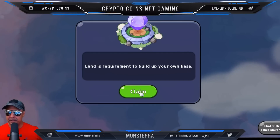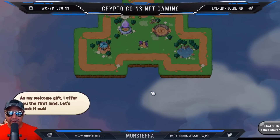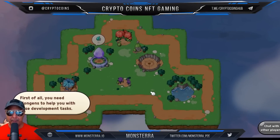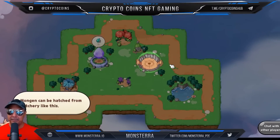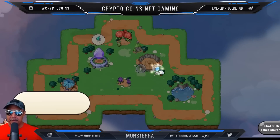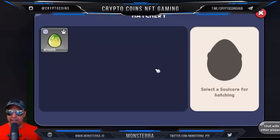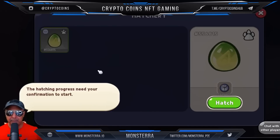It says land is required to build up your own base, so let's claim that land. Boom, we are in! First of all, you need Mongins to help you with base development tasks. Mongin can be hatched from the hatchery — that's the hatchery right there. Let's go ahead and check inside the hatchery for the first soul core. All available soul cores will be listed here — choose the soul core you want to start hatching.